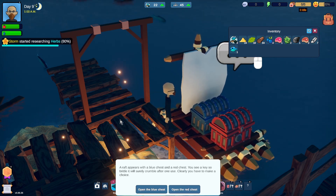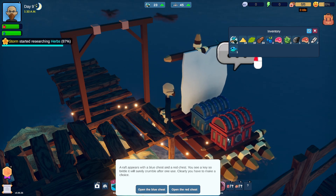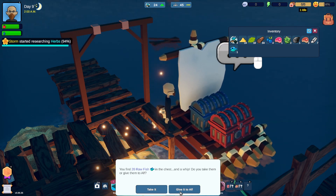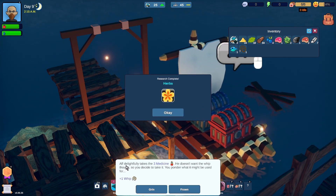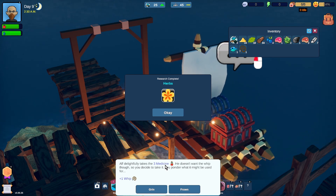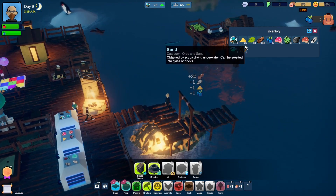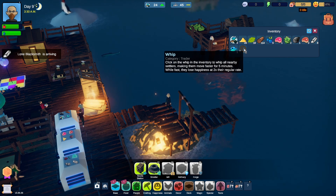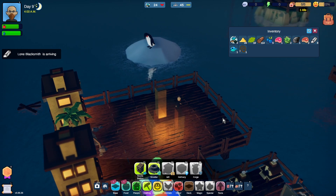A raft appears with a blue chest and a red chest. You see a key so brittle it will surely crumble after one use - clearly you have to make a choice. Red or blue. I don't know - let's go with blue. 20 raw fish and a whip. Take them or give them to Alf. Why would I give them to Alf? Who's Alf? Alf's our first settler, isn't he? Give to Alf? Alf delightfully takes for three medicine. It wasn't three medicine, it was 20 fish. It doesn't want the whip though, so you might take it. You ponder what it might be used for - well, whipping things? Let's frown. Click on the whip in the inventory to whip all nearby settlers, making them move faster for five minutes, but they lose happiness at twice their regular rate. Let's not use the whip - I don't feel the need to whip my settlers into shape.